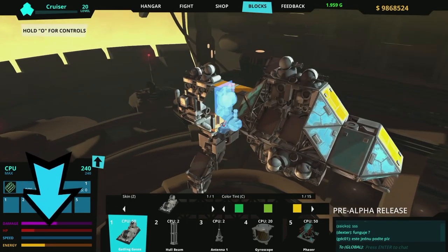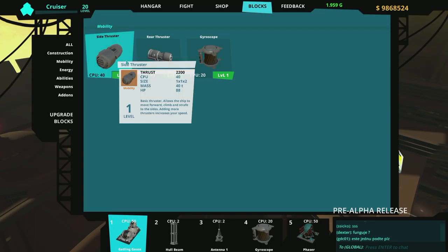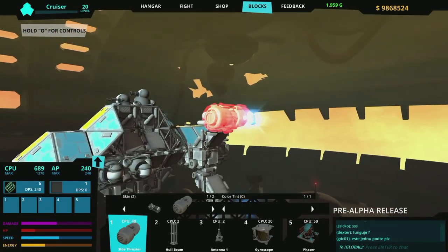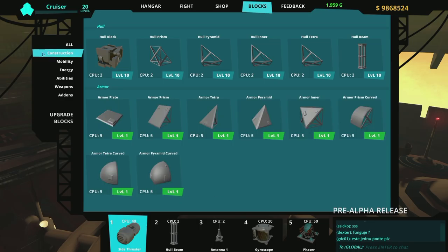Don't forget to add engines — if you don't have engines, you don't go nowhere. Check out your block inventory to find anything else; there are special weapons and such, and of course more guns.